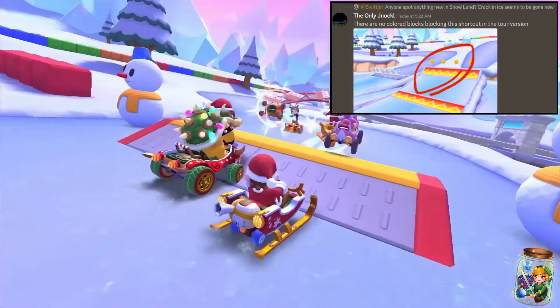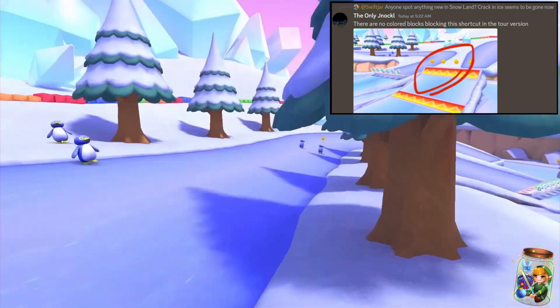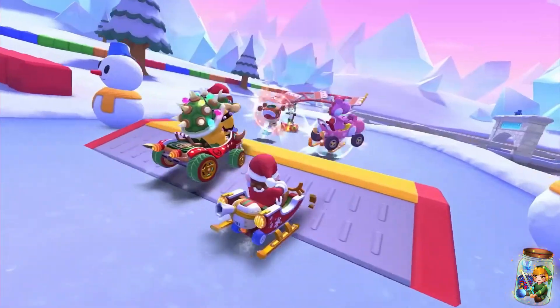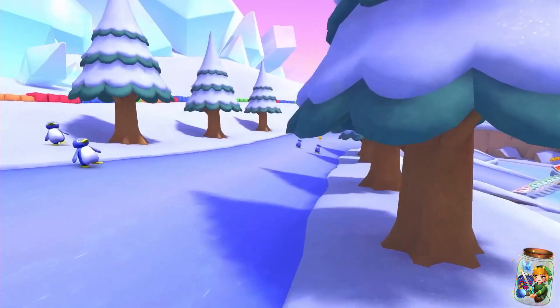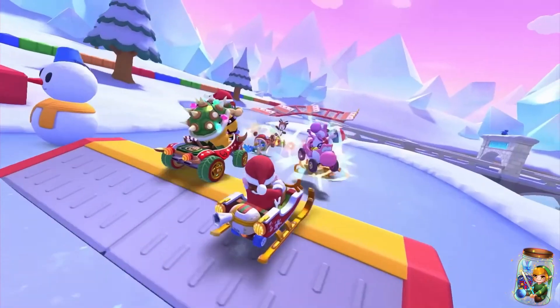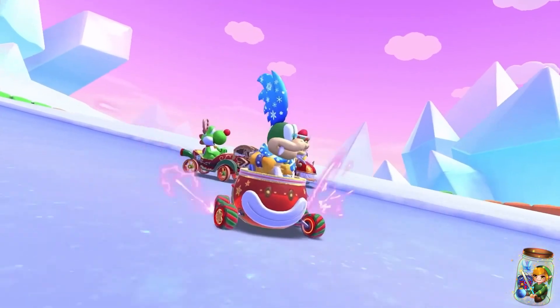Thanks to a knowledgeable member who pointed it out in the Swift Cafe Discord, there now appears to be no longer coloured blocks in the lead-up to the icy pond. There also now appears to be ramps just prior to the frozen lake section, and dash panel ramps when exiting it. The item boxes also now appear to be stationary, unlike in Mario Kart 8 Deluxe. And finally, it does appear that the large ice glaciers in the background don't have their purple hues anymore, but thankfully the skybox still does.